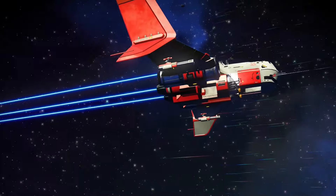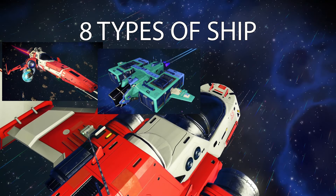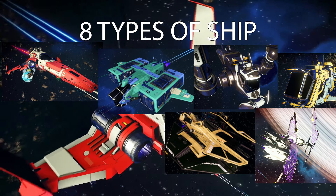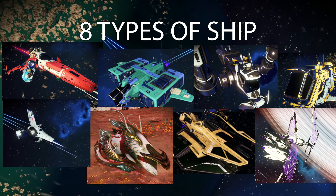How many types of ships are there? There are 8 types of ships in the game: Fighters, Haulers, Explorers, Shuttles, Solar Ships, Sentinel Interceptors, Living Ships, and Exotic Ships. They're all amazing in their own way and they all have their own specialities.